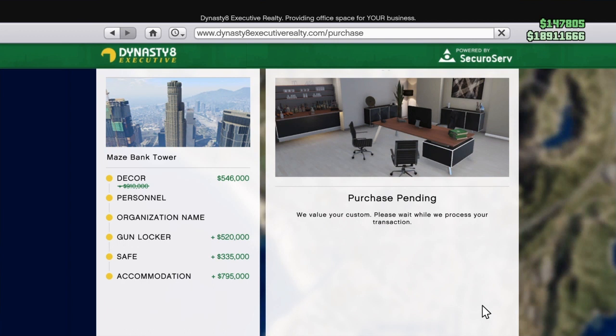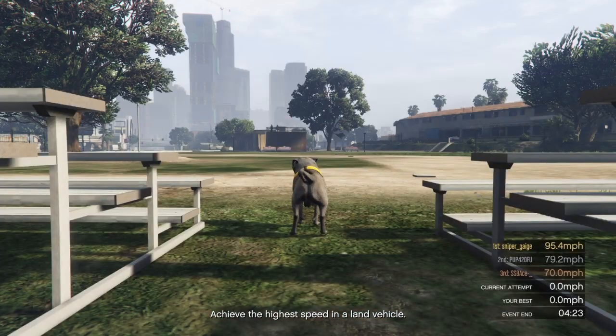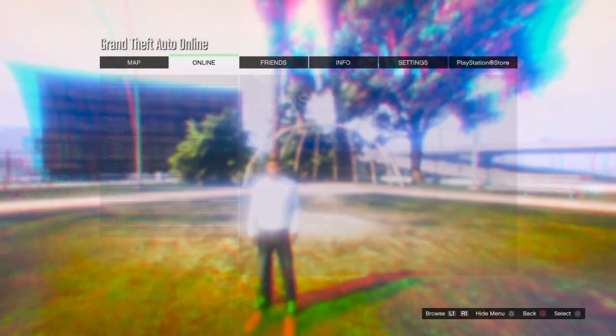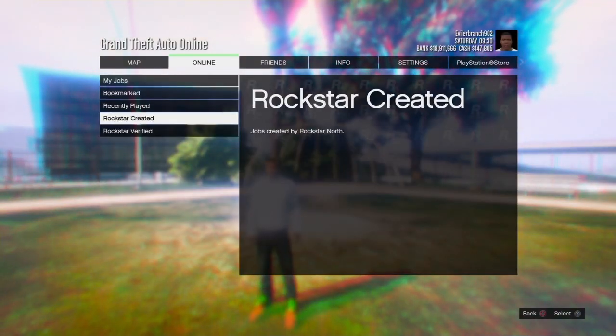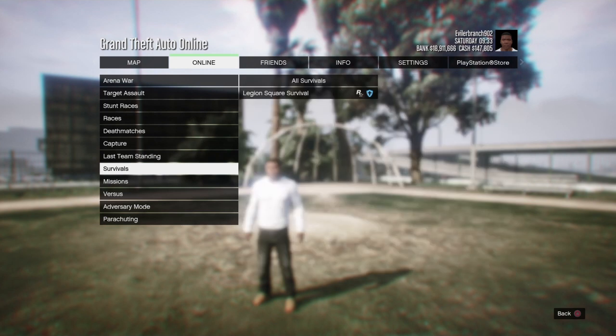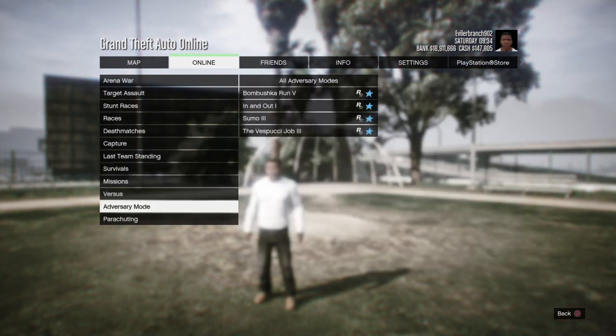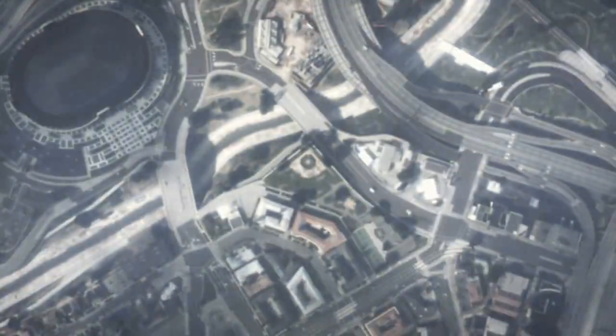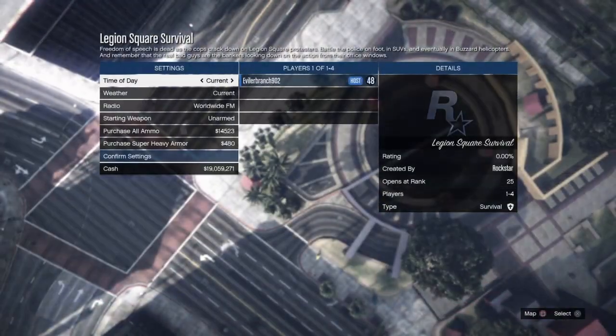If you already have the cheapest CEO office for free, the CEO office gives you a lot of money. Once you've bought everything you want, end the hallucination. After ending the hallucination, you need to start up a bookmark job — like a survival — just to respawn the peyote plant so you don't have to find a new one every time. Start the survival, then back out of it.